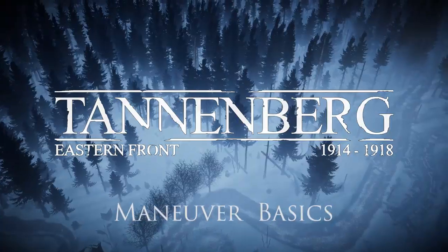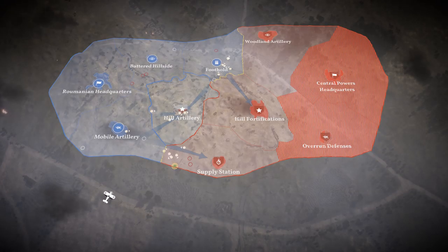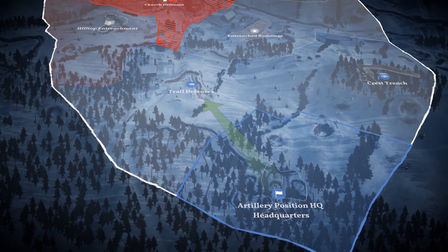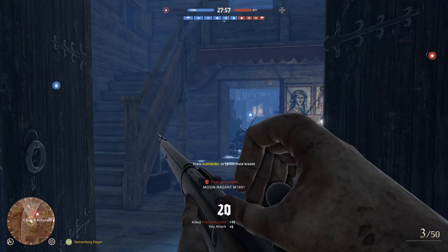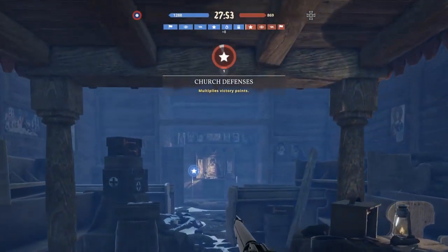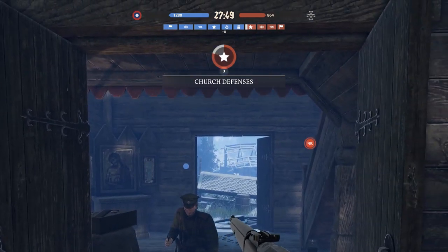In Maneuver, the Entente and Central Powers fight to dominate a large battlefield. They can achieve this by capturing sectors on the map that are linked to their headquarters. Sectors can be captured by entering the tactical control point inside the sector and holding the majority of players. The larger the majority, the faster the capture will go.